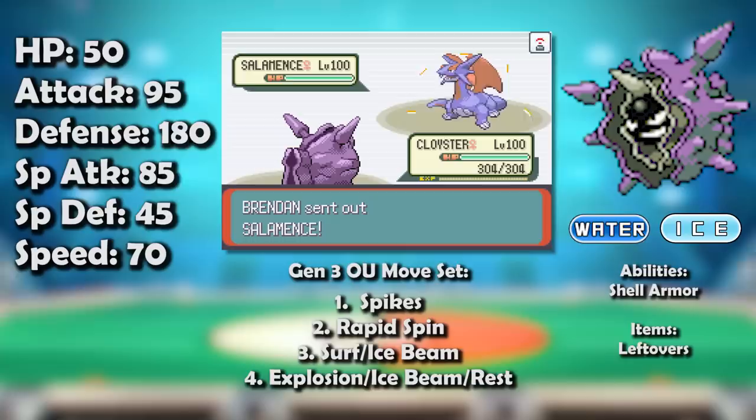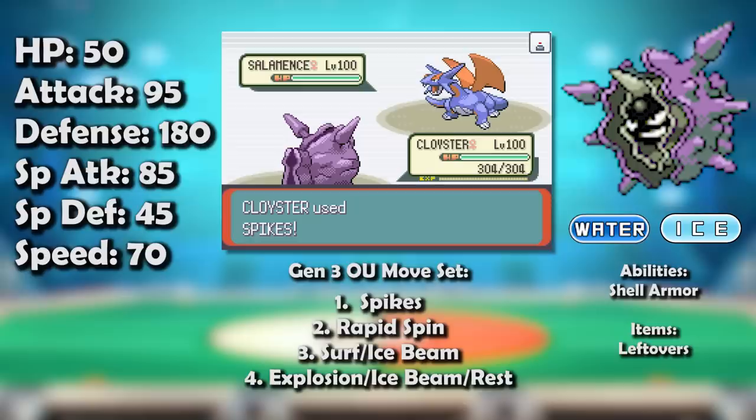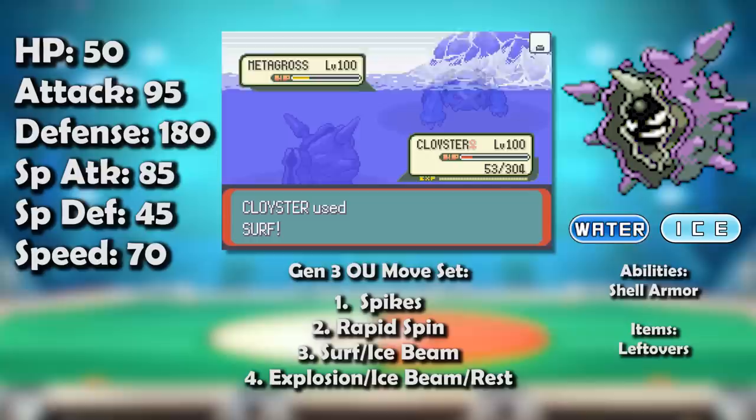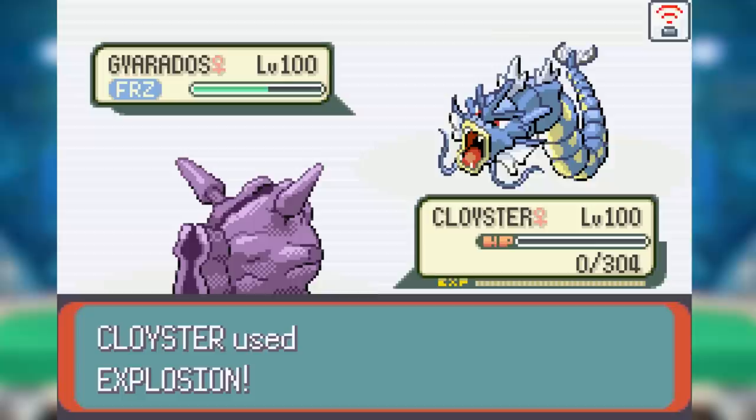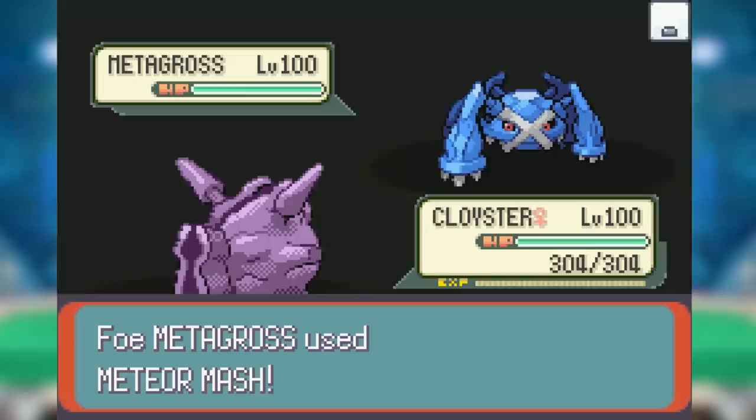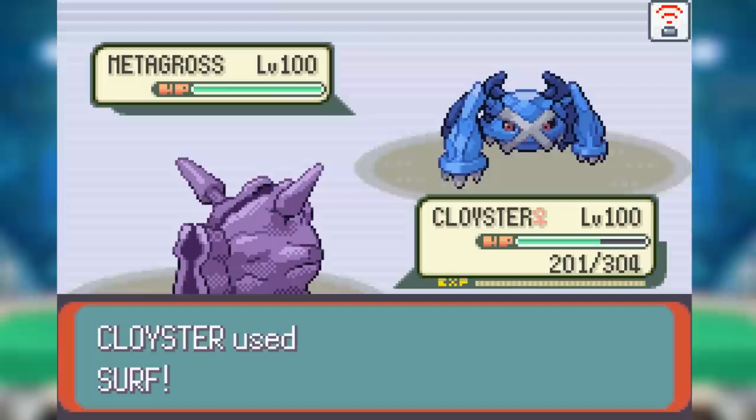First things first, Cloyster's ability Shell Armor made it an even more consistent tank by preventing critical hits completely. Honestly, Cloyster stayed pretty much exactly the same, leaning into its niche as a dual Spikes setter and spinner. Now, it couldn't quite keep up offensively anymore with the absurdly strong Pokemon like Salamence, but luckily for Cloyster, it matched up incredibly well against most of the metagame and was still very good at its job, threatening Salamence, Metagross, Flygon, and Gyarados. Its main set was exactly what you would expect: Spikes, Rapid Spin, a STAB move, and then Explosion. It could also potentially run Rest or Toxic to stall out opposing bulky Water types. Really though, Cloyster just stuck to its guns and grin the whole way through.